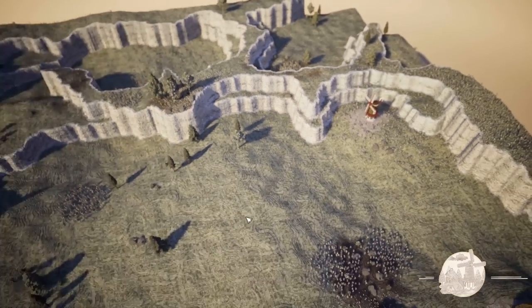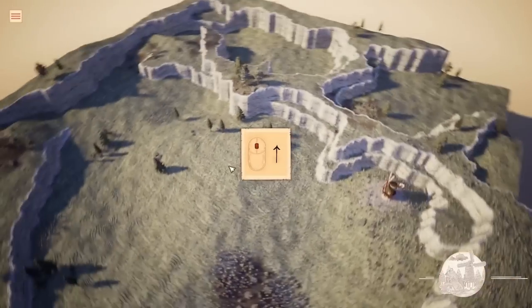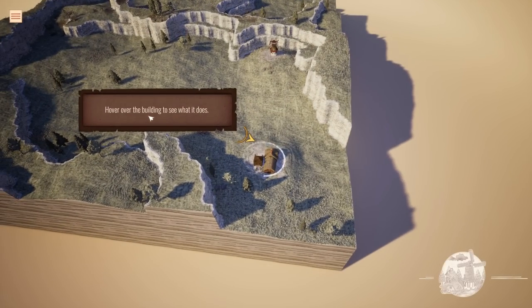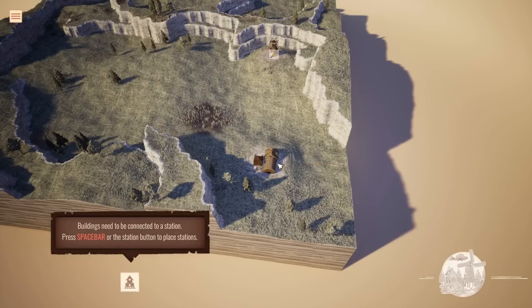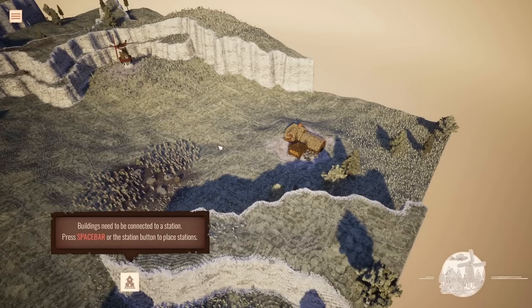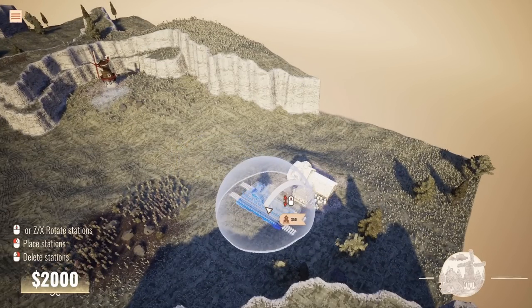Let's go and see if we can complete 12 buildings. The map is quite big. We can move about with the mouse, rotate, and zoom. Hover over the building to see what it does. We have a building over there — that's a wheat farm. I imagine the wheat farm might need to be connected up to the windmill — they might want to send their wheat to the windmill to turn it into flour. Buildings need to be connected to a station. Press spacebar or the station button to place stations.